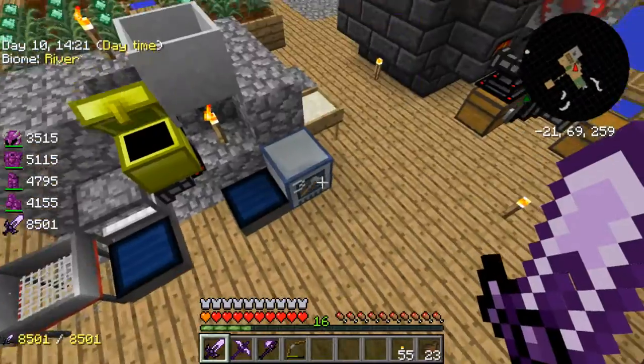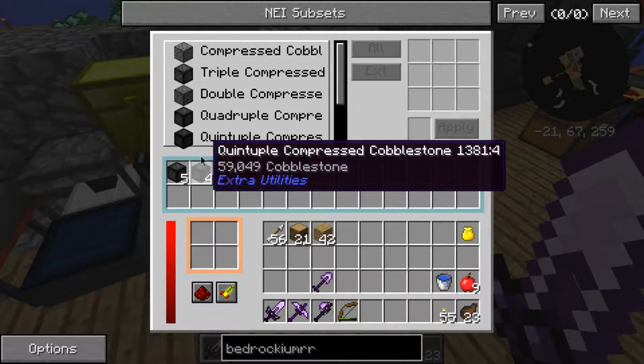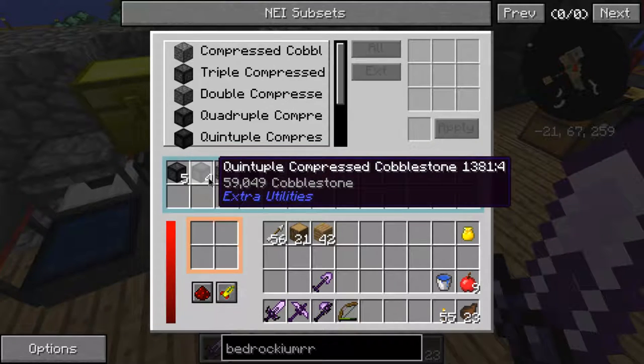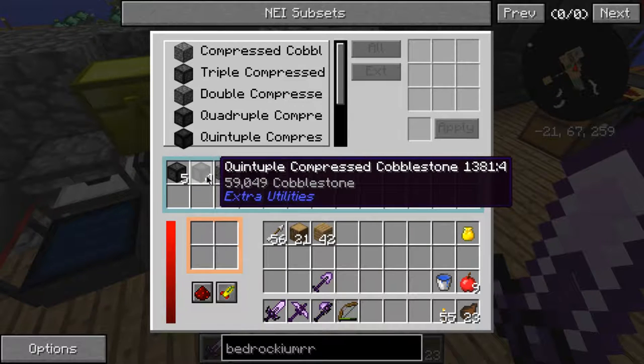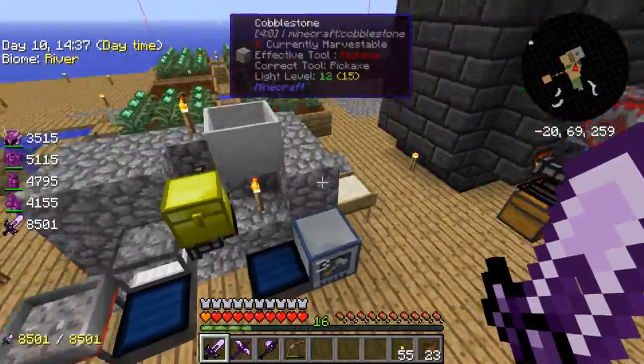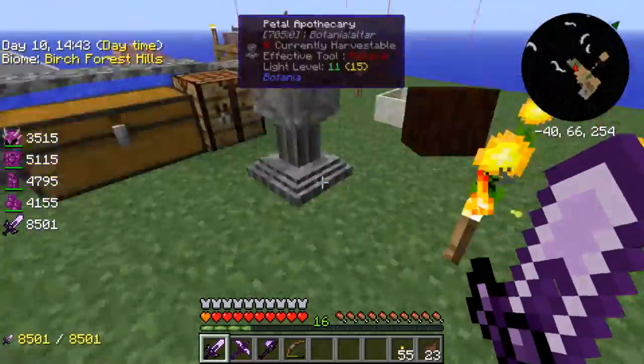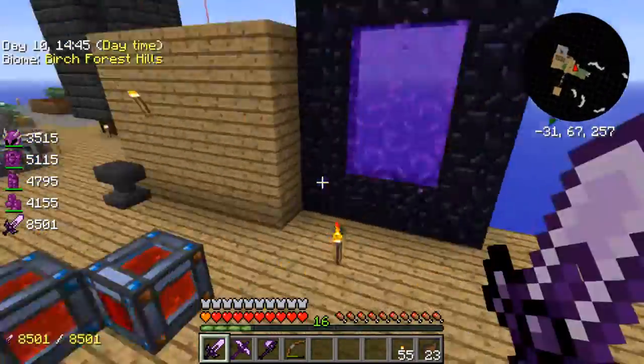Over here I've got a massive chest. I've been compressing cobblestone — I've got four quintuple compressed stones. In each piece of this there is 59,049 cobblestone. That was the whole time whilst I was here. There's nothing in the nether.